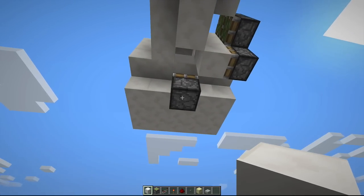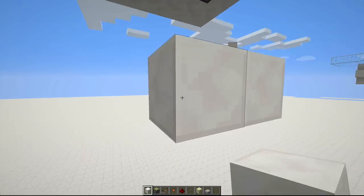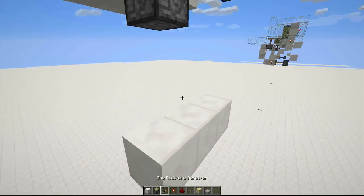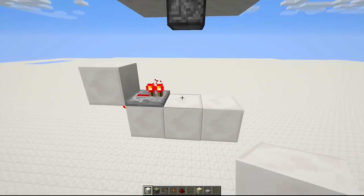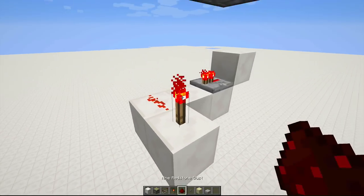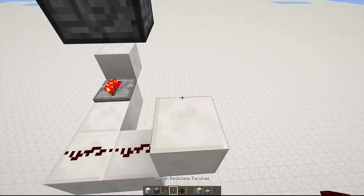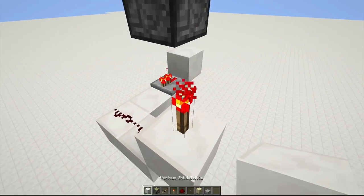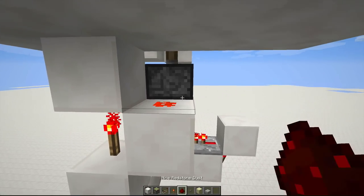From the sticky piston right here, you're going to want to build down two, then build a platform right here — this is where the sand is going to fall onto. Place a repeater right here with a torch on the back of the block, and a block on top to power the repeater. Then place dust right here, run dust this way, into this block. Place a torch on top, a block on top of that torch, and place a block here. This should power this piston when you put dust right here.